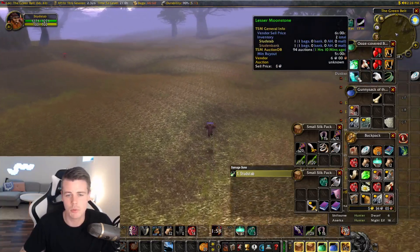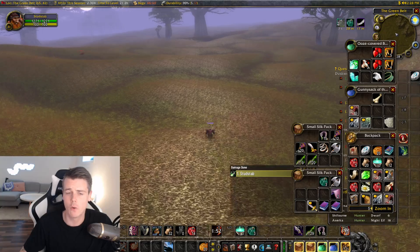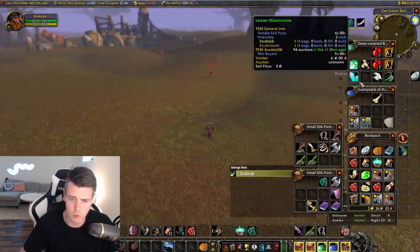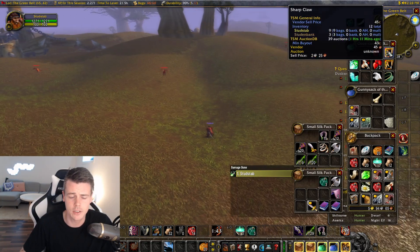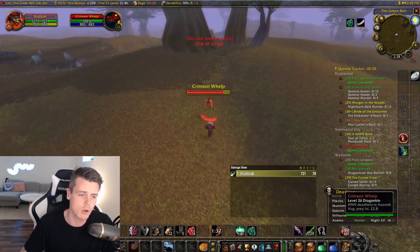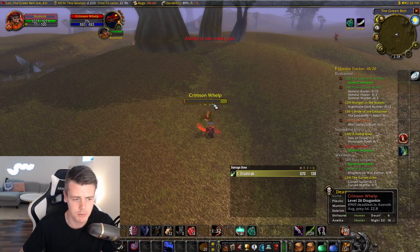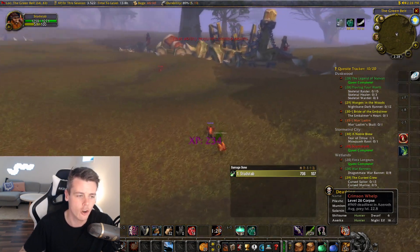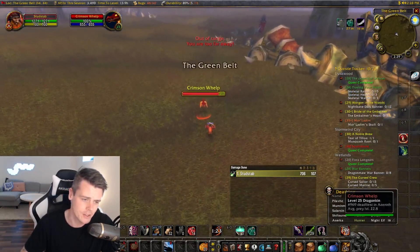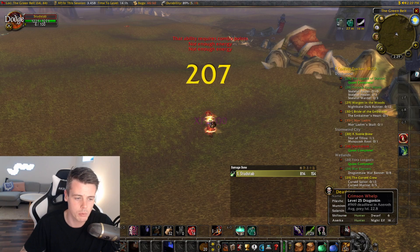I also got a Jade Lesser Moonstone. You get materials like Small Flame Sack, which is needed for the fire protection potion — very useful in Blackwing Lair and Molten Core. You also get Large Fang and Sharp Claw, needed for rage potions. All of these items will go up in value in the future. I'm personally saving those items since I don't need to spend gold right now, but you can sell them on the auction house. Together with potential green items, the battle pet, and silver pickup, it's a decent gold per hour farm.